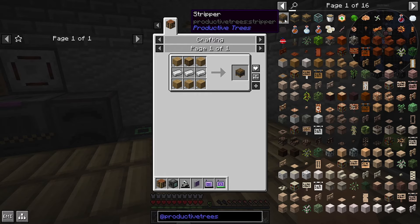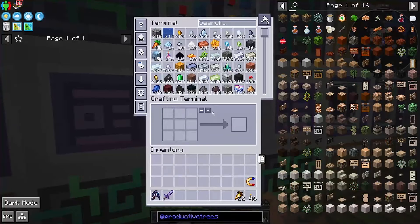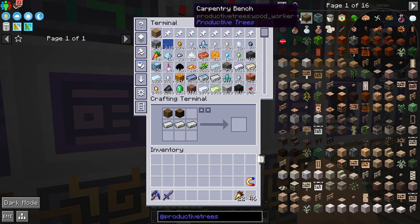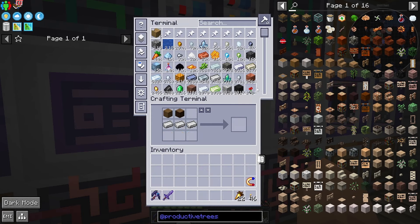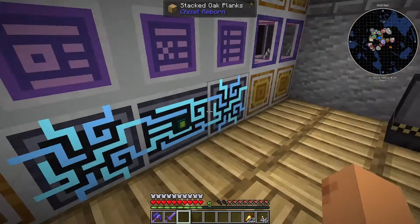We've got a stripper right here. I actually used this in All the Mods 9 to the Skies - it was my way of getting stripped wood for Create. We'll do that real quick - super simple, stick that in with an axe.